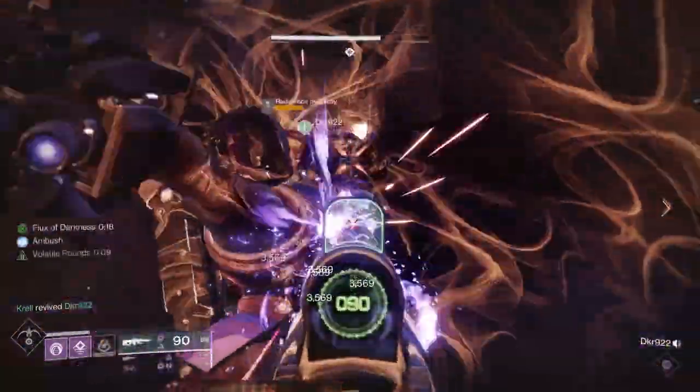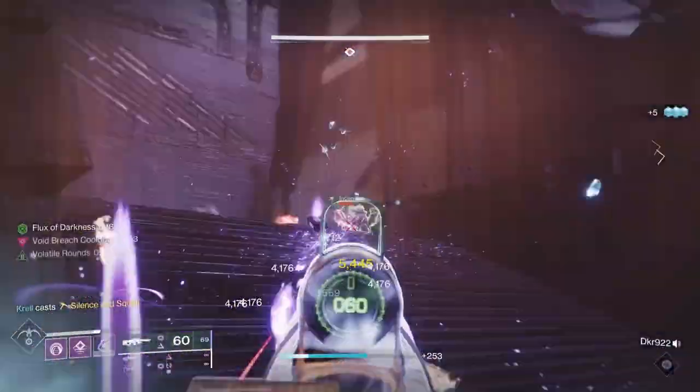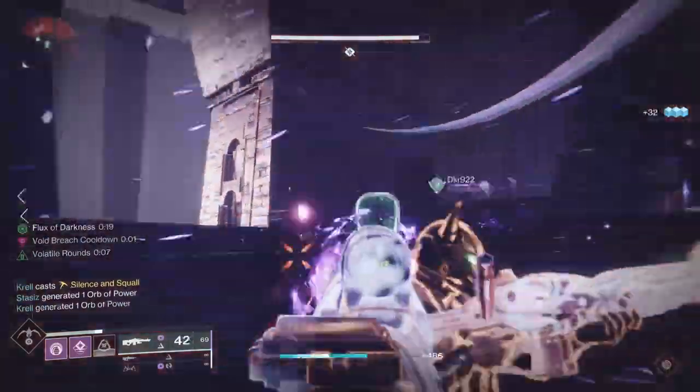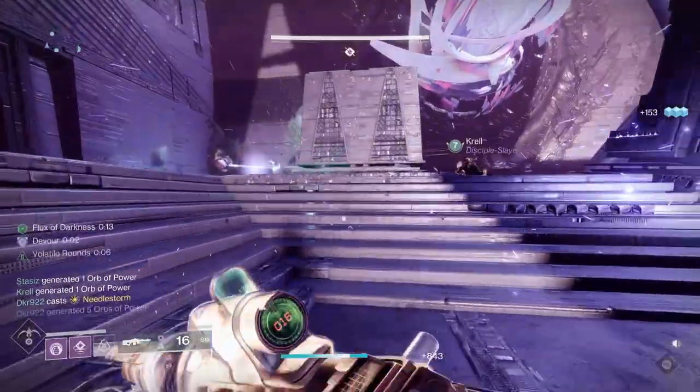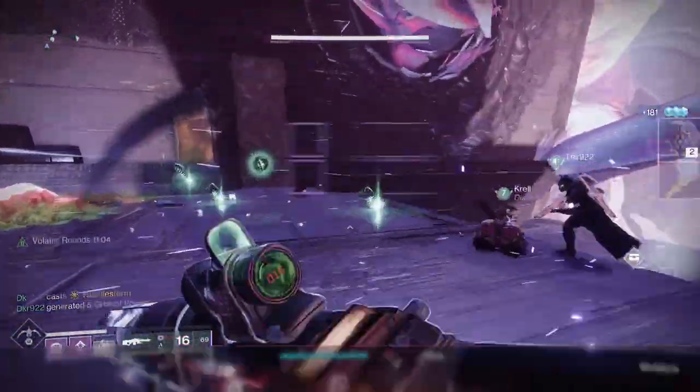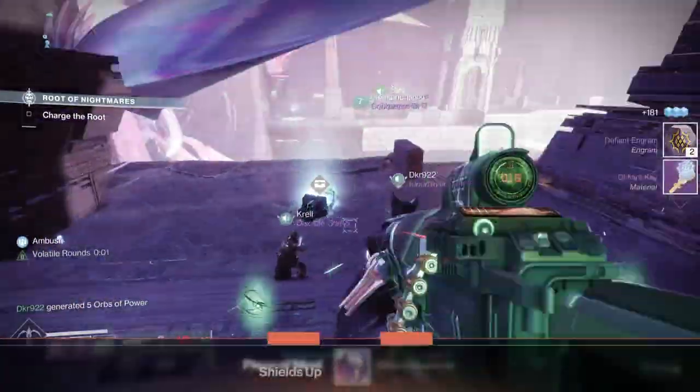The key thing here is to have the runners go and do their normal business. Everyone else on the floor needs to stay out of the area where they would pick up the buff and basically kill everything but the shielded enemies. That means you can kill everything including the barriers, but everything else you need to leave alone.